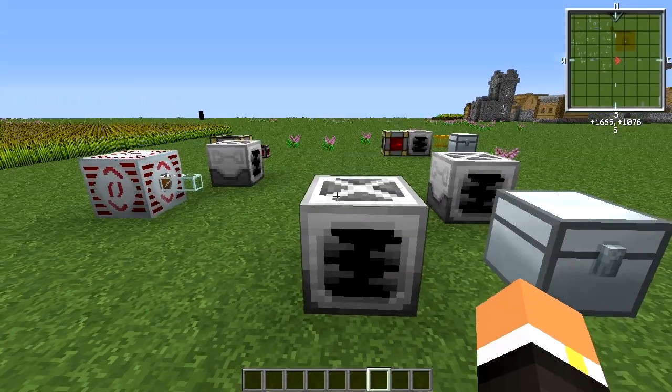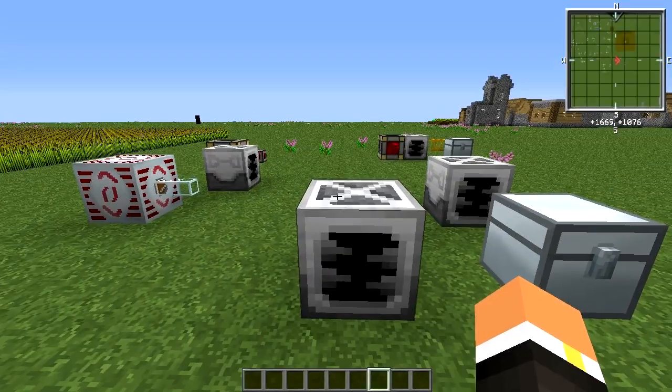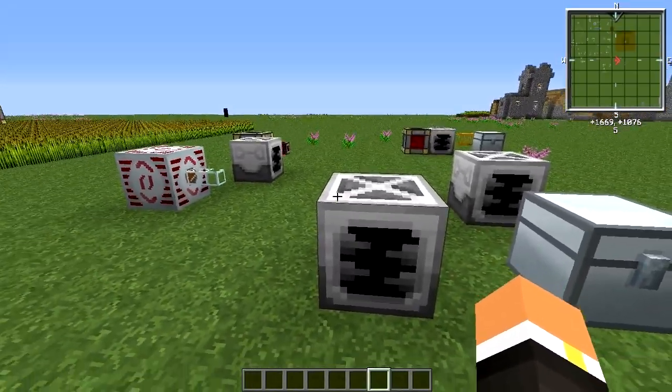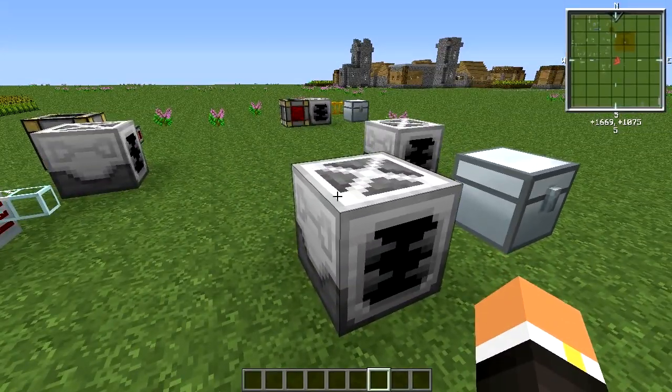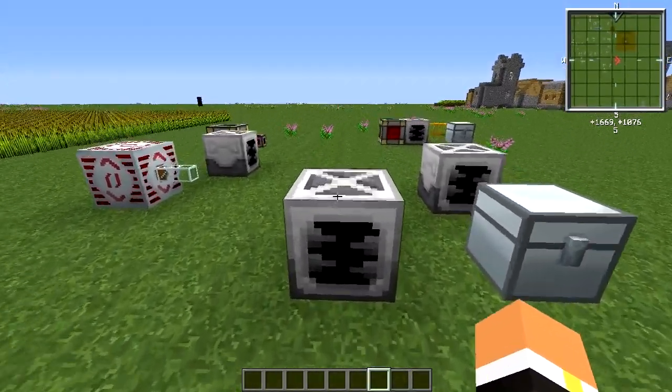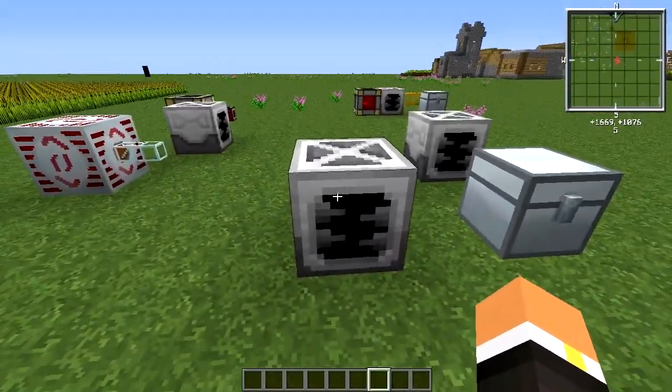How's it going everybody, this is Ruby and this is episode 77 of my Feed the Beast machine tutorial series. Today we're going to be taking a look at the Block Breaker from Mine Factory Reloaded. This machine does not have a user interface — it simply accepts a redstone signal and power.